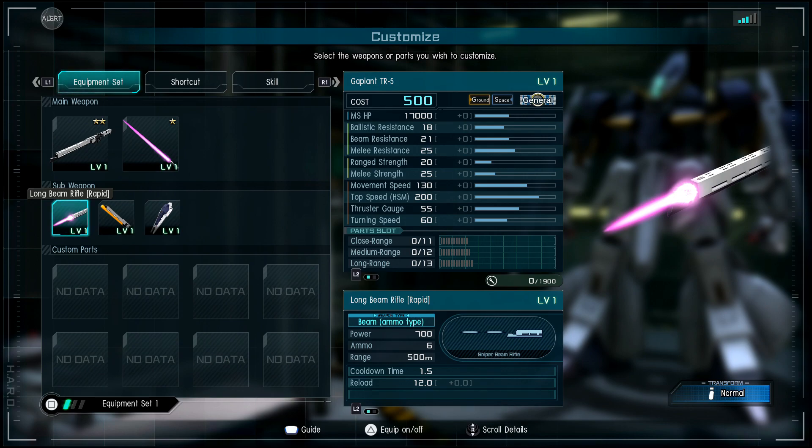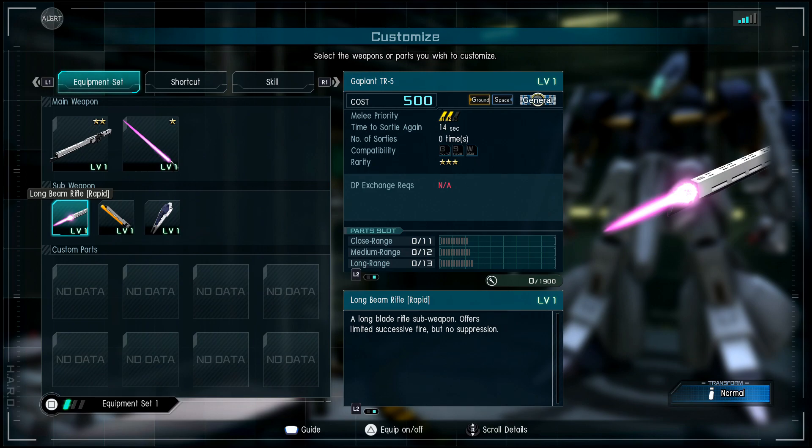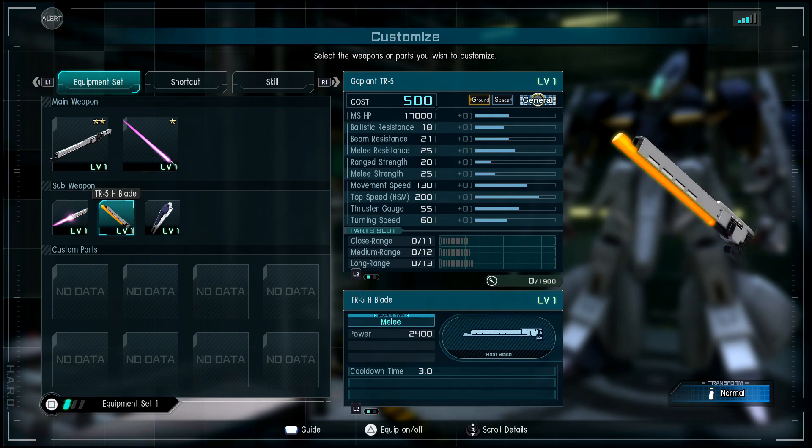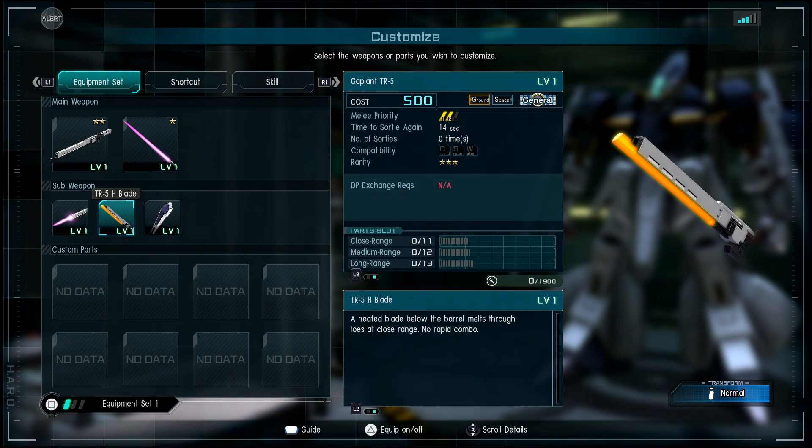Then we have the rapid fire weapon — I like this one. It also has a range of 500 meters but it's a rapid succession type. It offers limited succession fire but with no suppression, which is interesting.